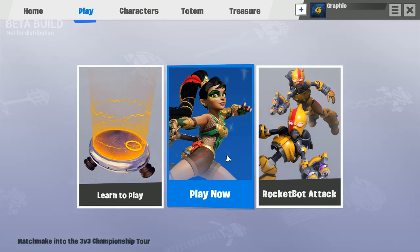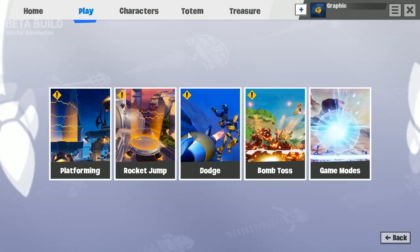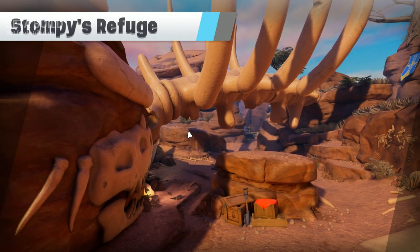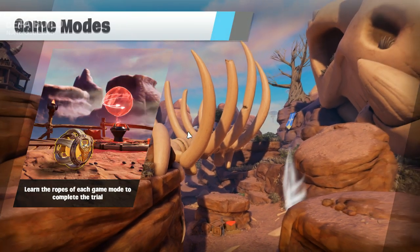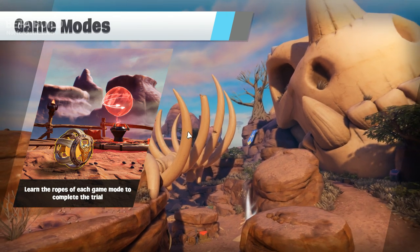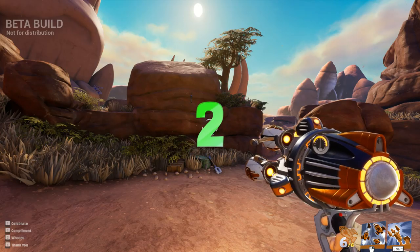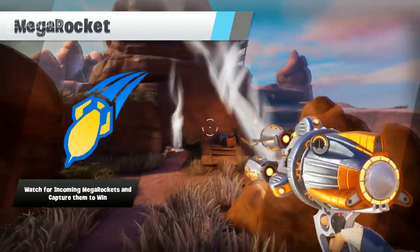Let's go to learn how to play, or play now — what do we think we should do? Probably for you guys' sake we should do a learn how to play. Looks like we've got a bunch of different deals going on. Let's look at the game modes. I'm very interested to see if there are objective game types. I am going to be using keyboard and mouse, and obviously right away you're going to notice capture five mega rockets to win.